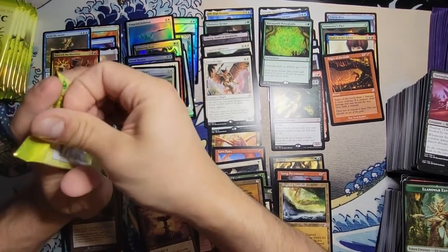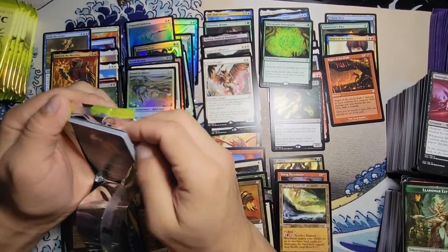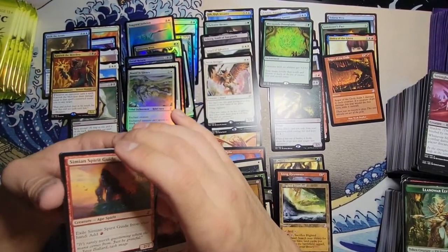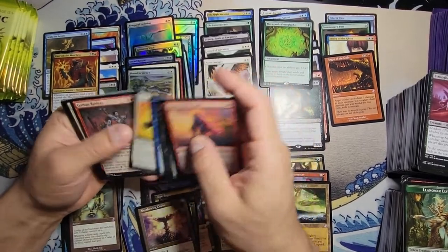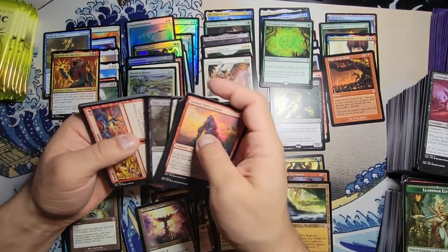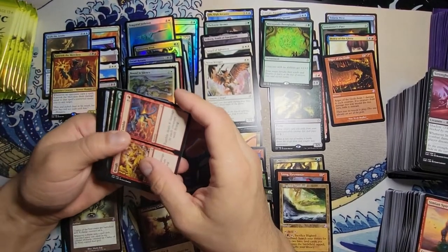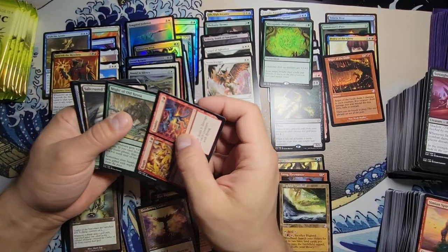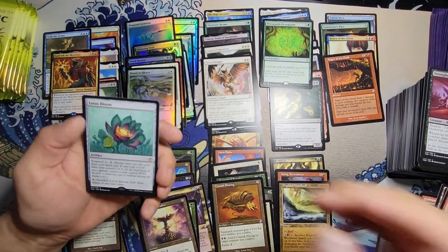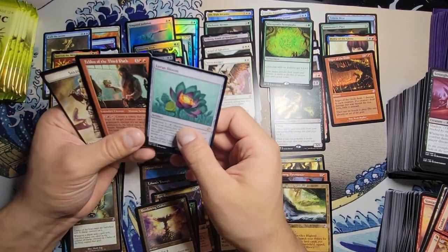I don't know how much they're gonna print of this or if there are still shipping errors — whatever the pandemic excuse is, it's fine. Maybe they're just slowly releasing the product to hype it up and keep stores from getting a hold of it. Rough Tumble, Might of Old Krosa, Salt-Crusted Steep, and a Lotus Bloom — nice, that's pretty good! And a Feldon of the Third Path — that's a pretty good pack.